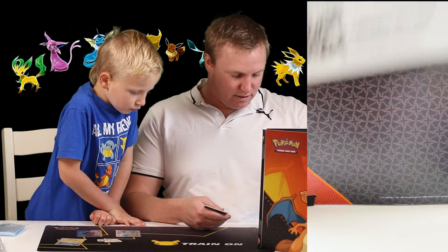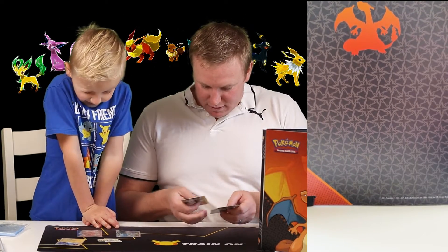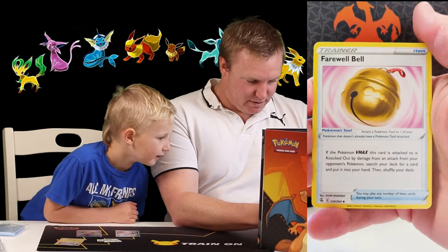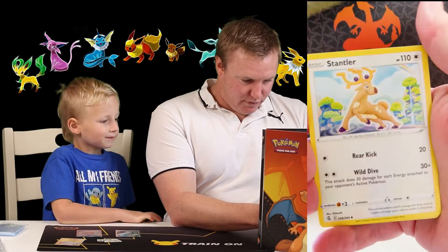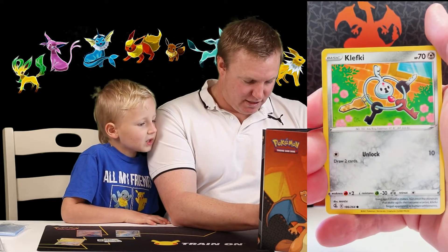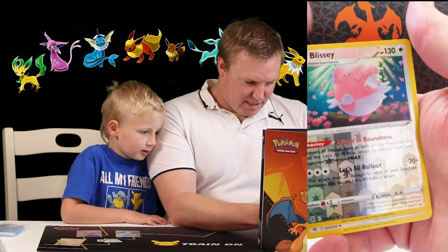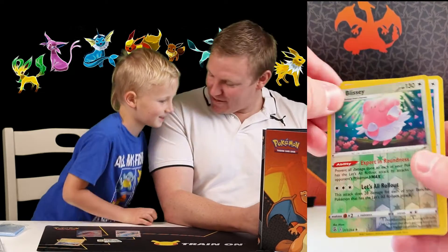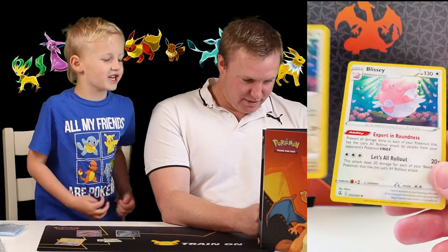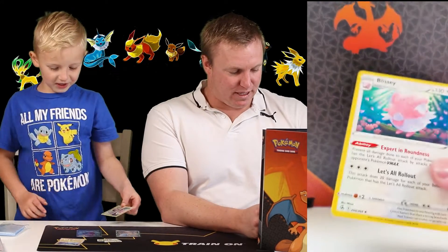So we've got the Code Card, and I don't think I see a good one — we'll just see. So we've got Metal or Steel Energy, Farewell Bell, Galarian Lenoon, Stantler, Geodude, Sizzlipede, Clefairy, Pansage, Wooloo, a Reverse Blissey, and a Regular Blissey. We've got the Reverse and then the Regular — Blissey and Blissey. Well, that's pretty cool, that's not bad, is it?